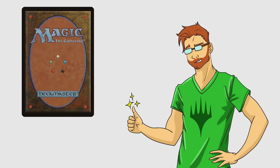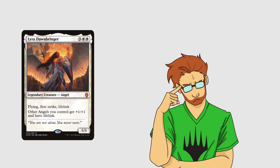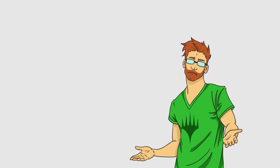If you did mulligan and you do like your hand, you keep it. You then get to look at the top card of your library — this is scrying for one, an ability usually limited to a card. But at the beginning of the game, if you did a mulligan, you get to look at the top card of your deck and decide whether or not it stays there or goes to the bottom of your deck. Okay, you've drawn your cards, the turn has started — you're first. What do you do?